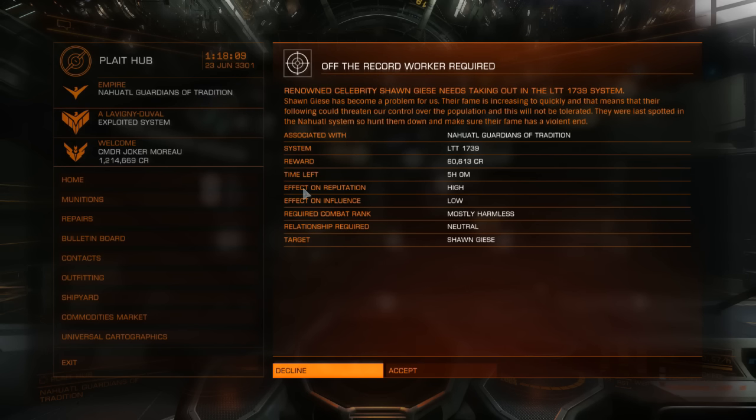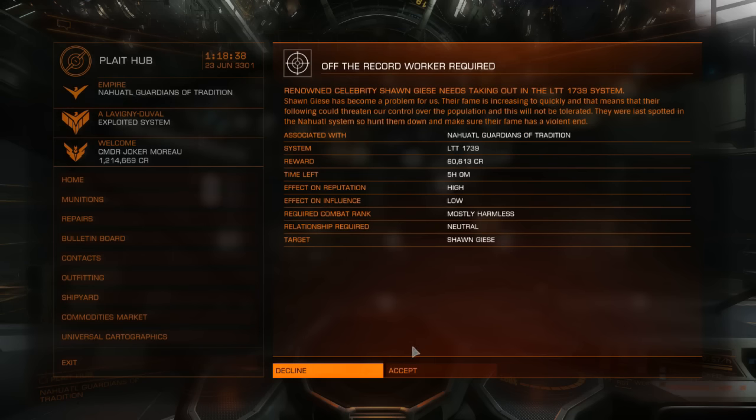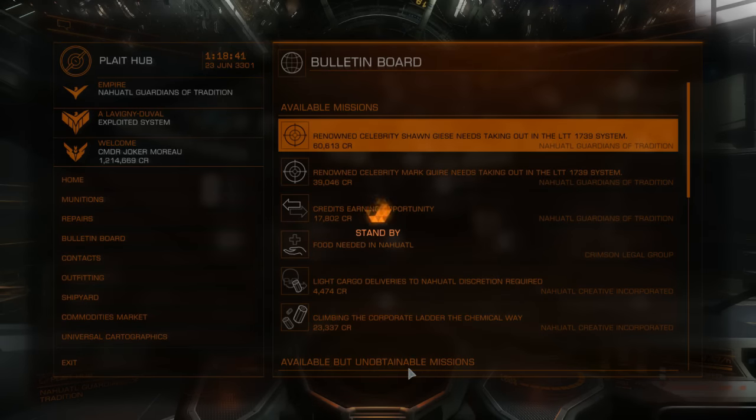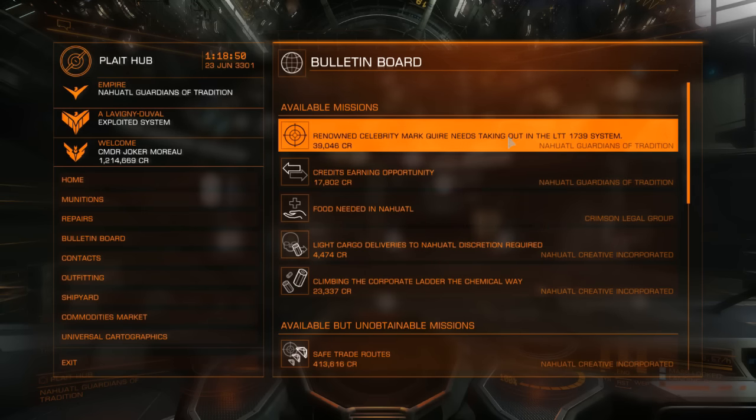You want to focus on effect on reputation more than effect on influence. The major factions only look at reputation — influence is more for the system factions, and may give you discounts while trading. Since this is an assassination mission, the effect on reputation is high, so I'm going to accept it.